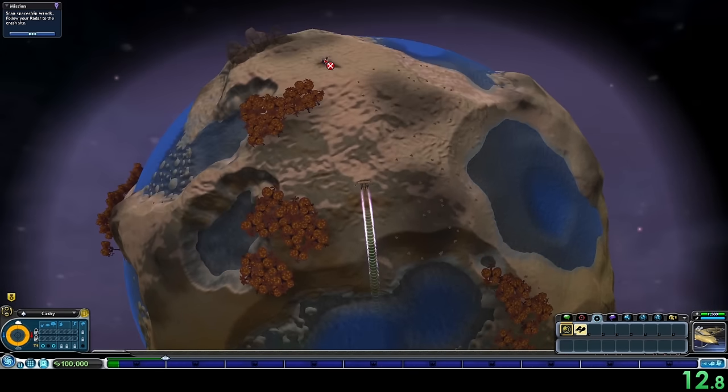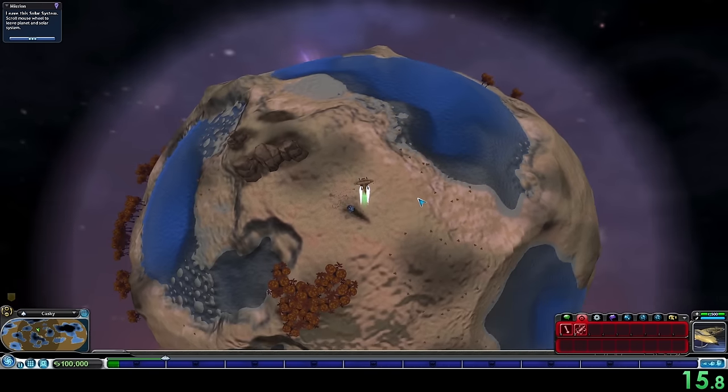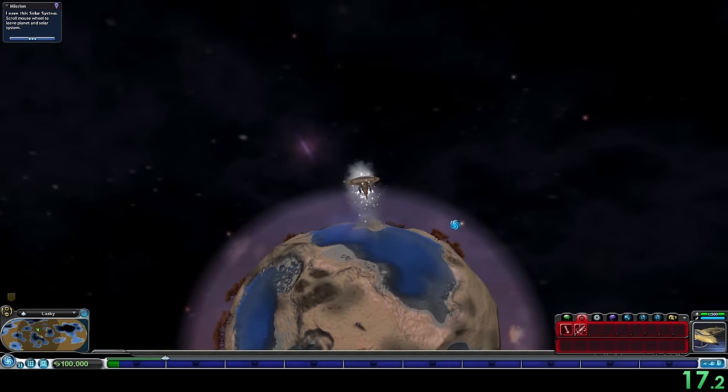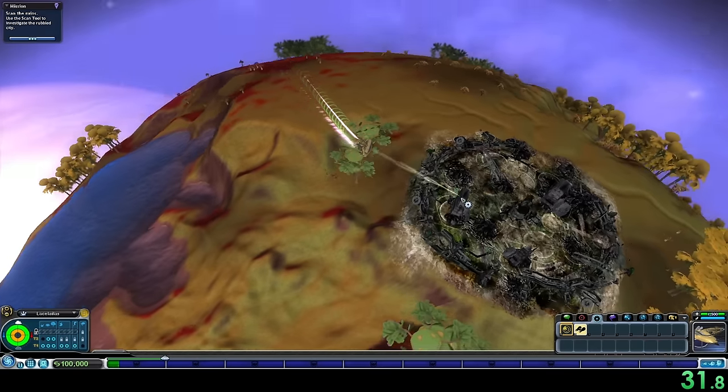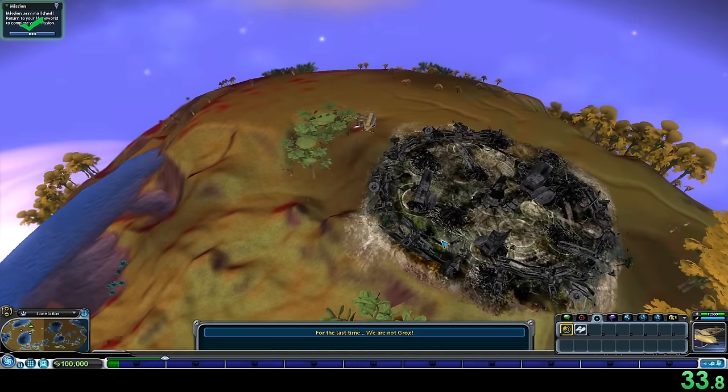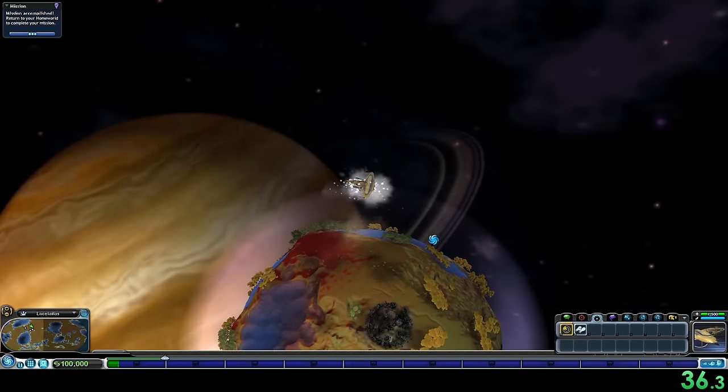To destroy Earth and the Spore Galaxy, we will need the Planet Buster, and there are two ways to unlock it: either through the Colonist 5 badge by placing 200 buildings, or from the Conqueror 5 badge by capturing 50 planets. We're going to earn the Colonist 5 badge for this run, which means we need to place a bunch of colonies and earn a lot of money for buildings.